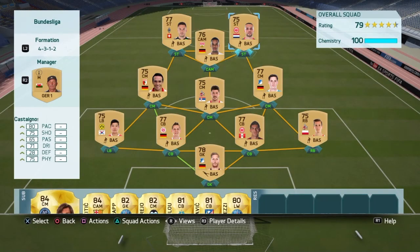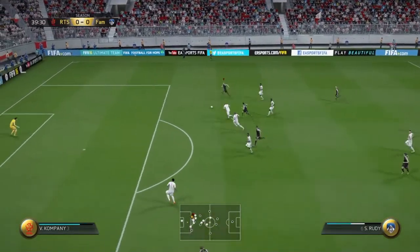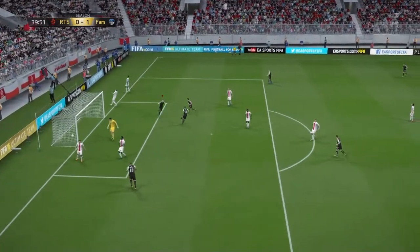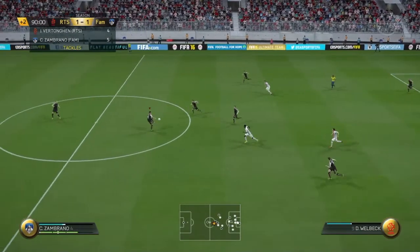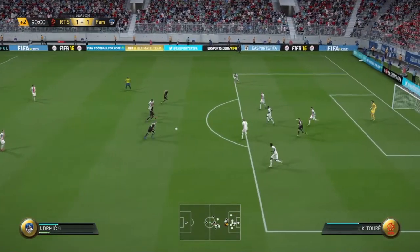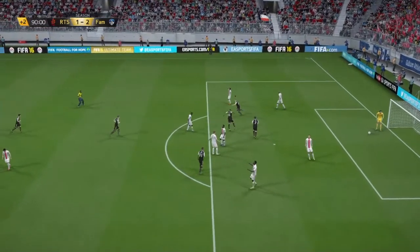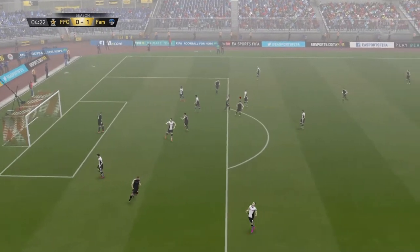So this is the squad we're rolling with. Let's get into some goals I got with this team. The center mids and strikers work very well together. Right there is a goal by Rudy, one of the center mids — they can push up and score too. Right here is a crazy shot by Dermich in the 90th minute to seal the game. And Joyich, like I said, has a crazy shot as well.